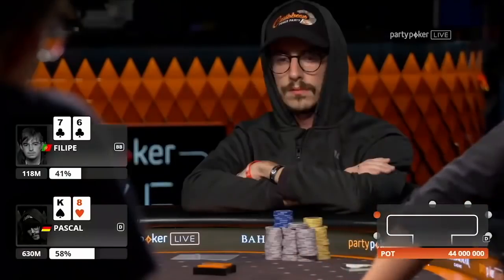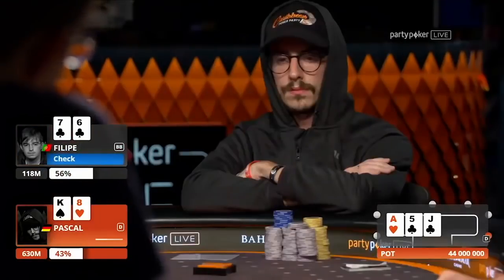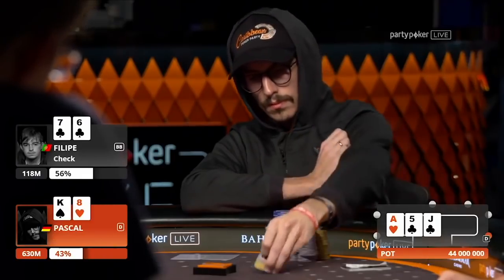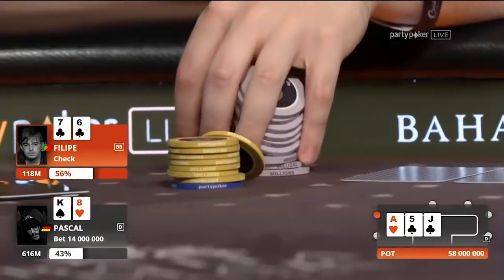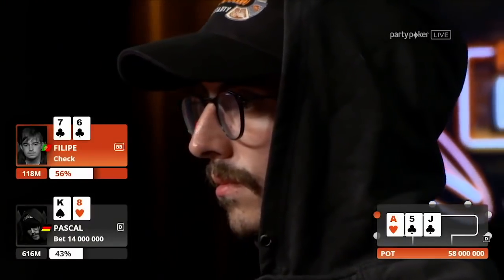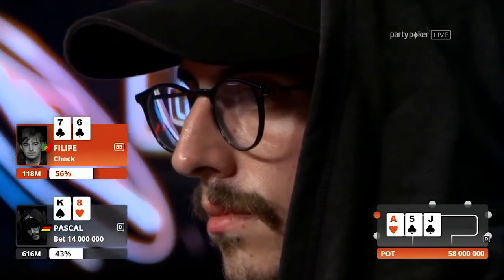Curious to see what Philippe does on a seven-high or six-high board, but we get a flush draw instead, and this is a pretty good one as well. Pascal is just going to see a high-frequency c-bet on this board — you'd imagine he's opening the button quite wide and betting at a pretty high frequency. He does bet 14 million. Of course he can size reasonably small because a lot of the time Philippe just has hands that can't continue. Let's see if Philippe wants to just go all in here.